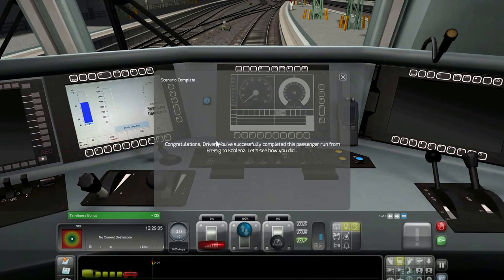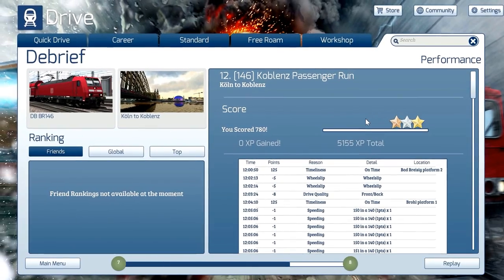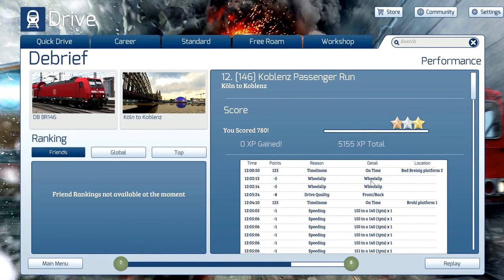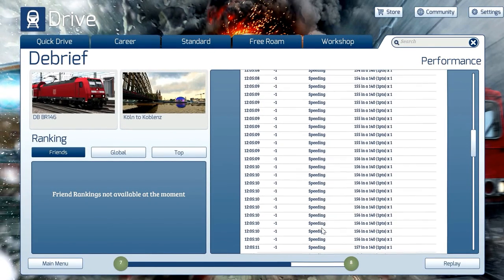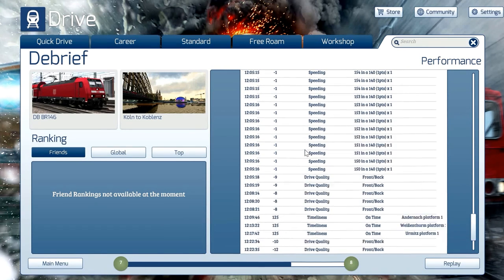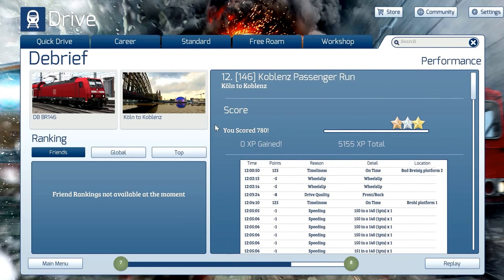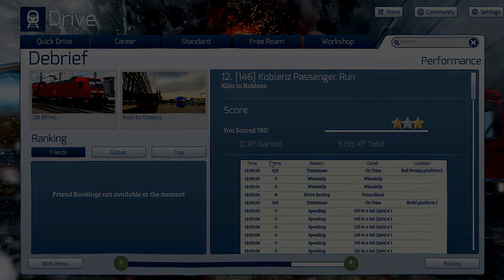Congratulations driver! You've successfully completed the roller run from Brasing to Kouplenz. Let's see how I did — I'm wondering, I really would love to see. What we had points lost for was speeding and drive quality. So the speeding — your score total was 780, which isn't bad. But if you enjoyed this video then click the like button; if you're new to my channel then subscribe for more, and I'll see you guys in the next video — goodbye!